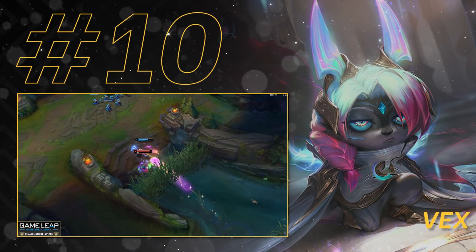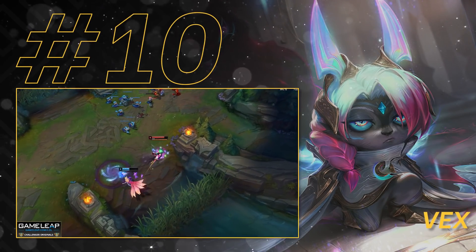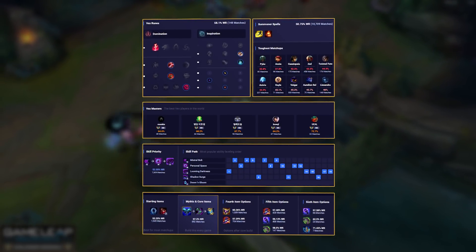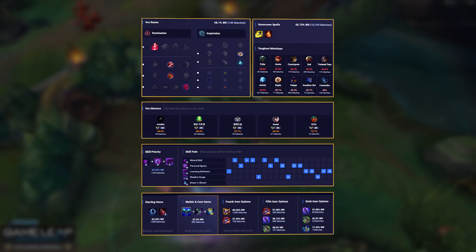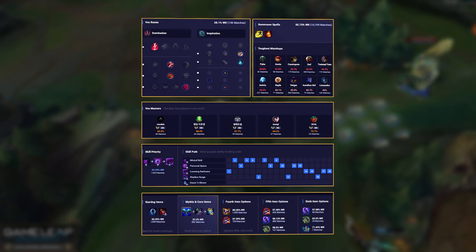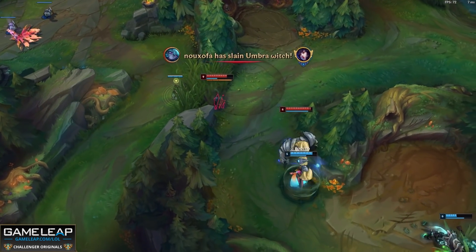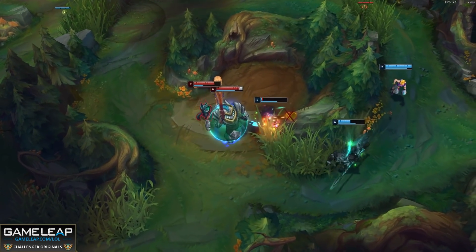Coming in at number 10, we're going to start off by talking about Vex. Ever since release, Vex has been a powerhouse in the mid lane. With this rune page featuring Electrocute, that gives you the trading potential and burst during the laning phase and team fights, and also Ultimate Hunter which decreases your Shadow Surge's cooldown — this means you get more ultimates off and hopefully more kills. As far as your skill order goes, please make sure you take your E at level 1, this is pretty much guaranteed to land and combined with your passive damage on that auto attack, this is pretty underrated and gives you a very strong level 1.